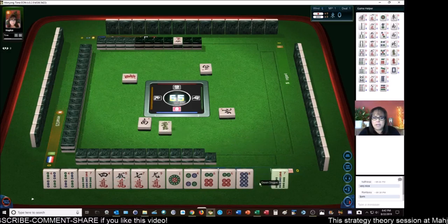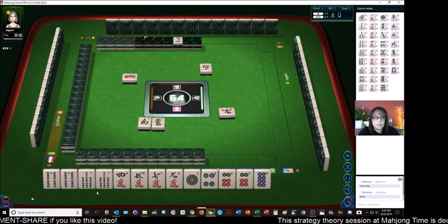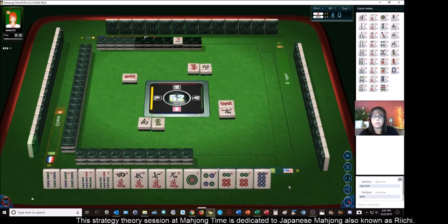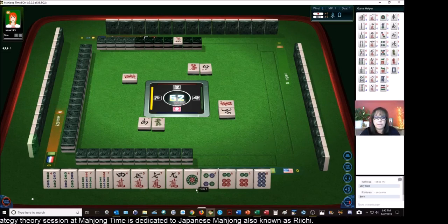So we have three pair now. If we go for Tanyao, which is all simples, we could Pon and Chi. Pon is three of a kind and a Chi is three in a sequence. So we'll get rid of the one and the nine next.